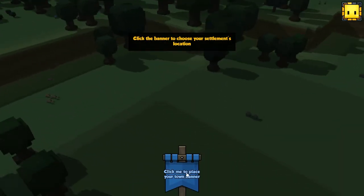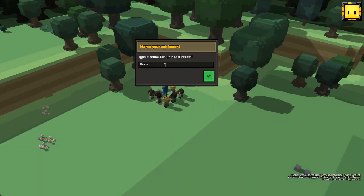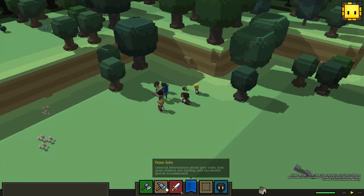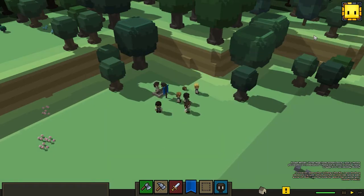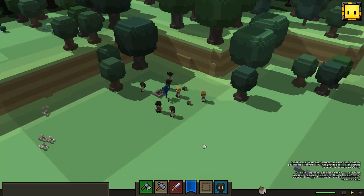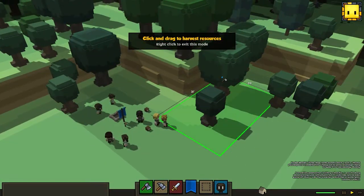Let's start out by placing down my town banner. We're gonna name this town Bartek, just like the previous one, because we had to restart since this new version came out. I think the user interface does look a little bit different compared to before. A traveler approached with a bundle - he's not joining, he's just giving us one farmer's hoe. But that's pretty good as well.